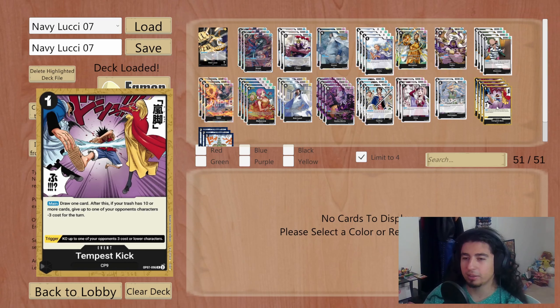Hina — three cost, 5000 power, on play give minus four to something's cost. Play this out, grab it back with Rebecca, play it out for free — so you've got a blocker, a 5K body, and cost reduction. Then play something like Brook or Lucci to remove one of your opponent's characters. Helmepo is another really nice target to grab back off Gecko Moria — giving minus three to something's cost when played is absolutely incredible. Tempest Kick is a new card from OP07 — basically a Greater Option: one cost, draw a card, then if your trash has ten or more cards, give up to one of your opponent's characters minus three cost and trigger KO up to one of your opponent's three cost or lower characters.